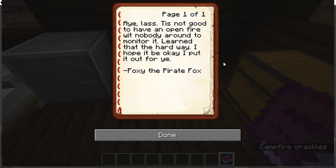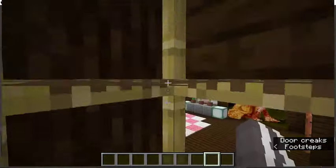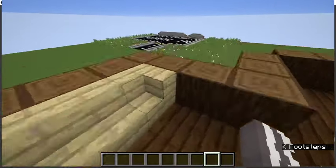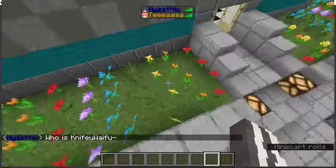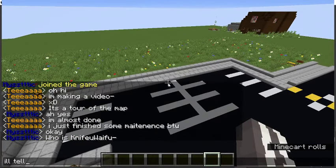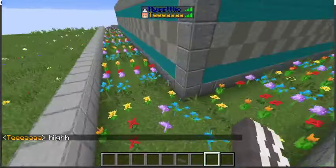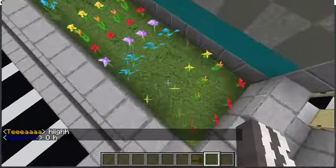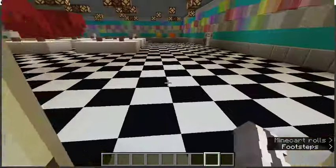I'm going to read the note: 'Alas, it is not good to have an open fire with nobody around to monitor it — learn that the odd way. I hope it'll be okay, I put it out for you. Foxy the Pirate Fox.' Foxy's such a good boy! Here's the roof — there's just that area. Over here, T's Pizzeria supports pride. I made it so I support pride — I am pride! Here's Lefty's stage.